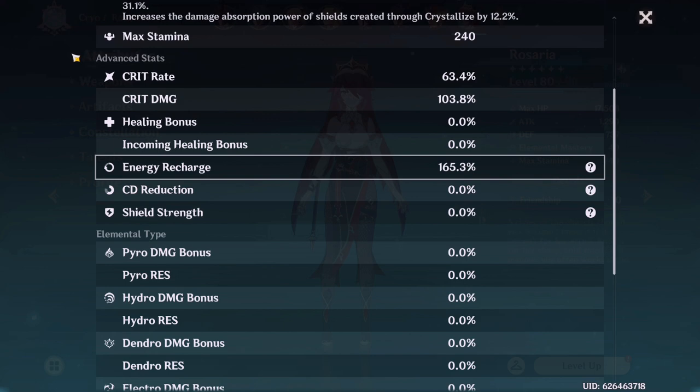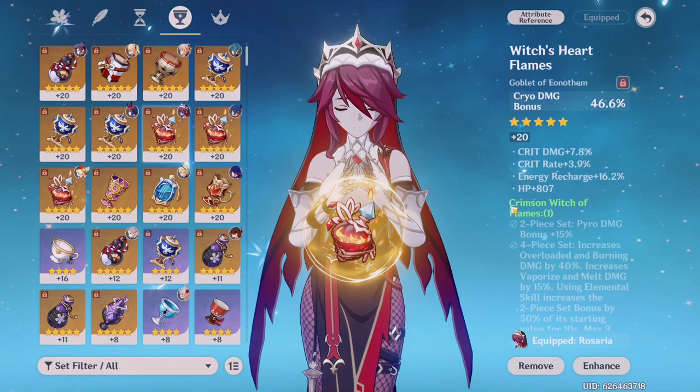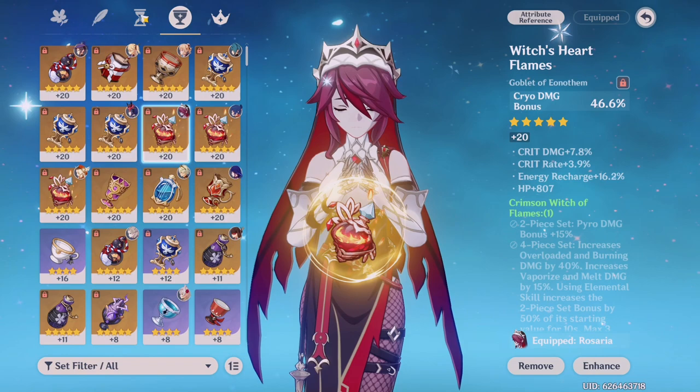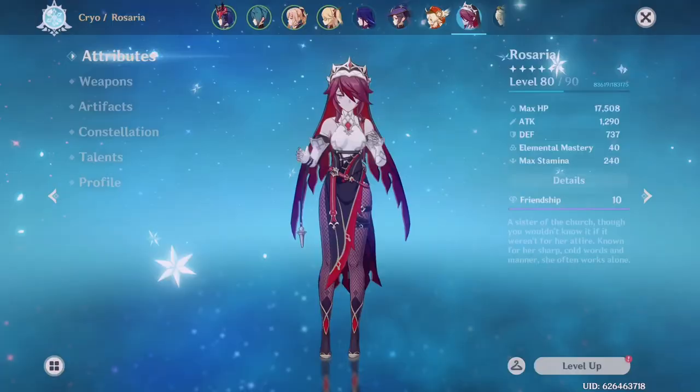Here are her stats in case you're wondering. I don't need a lot of energy recharge on her because I get a lot from my team. I have a cryo damage bonus goblet — that's how I get my hybrid part — with a lot of crit rate and crit damage. I plan to switch one piece out since the crit rate is pretty low but the energy recharge is pretty high. The circlet is crit rate with crit damage. That is all for Rosaria.